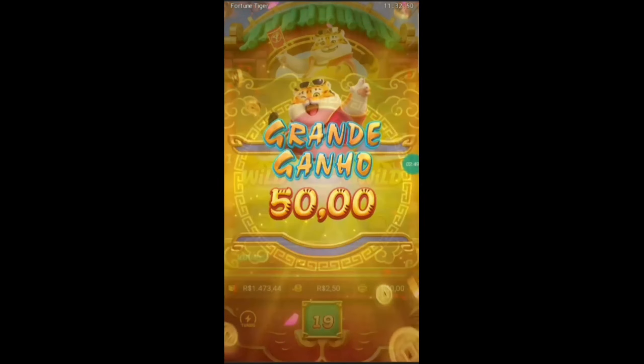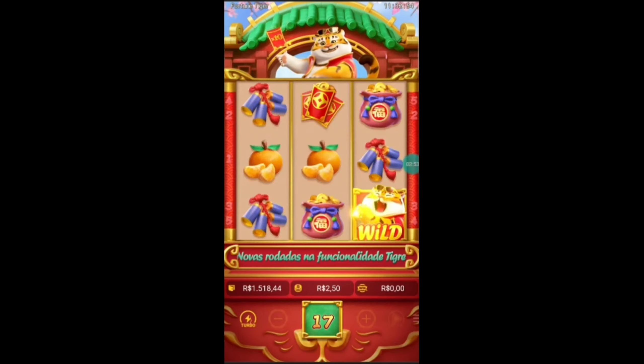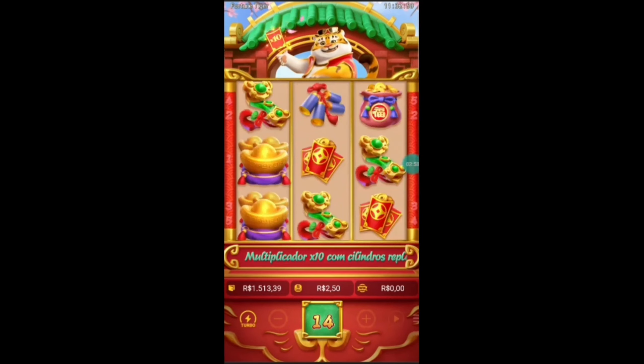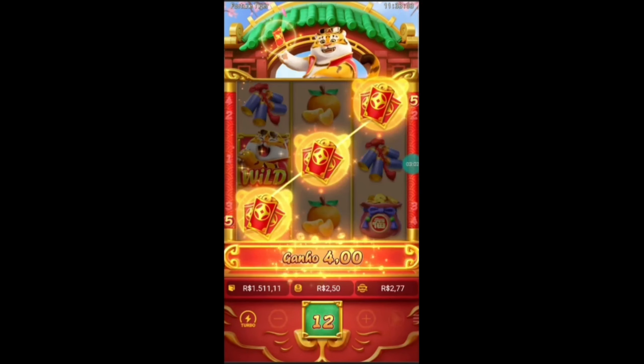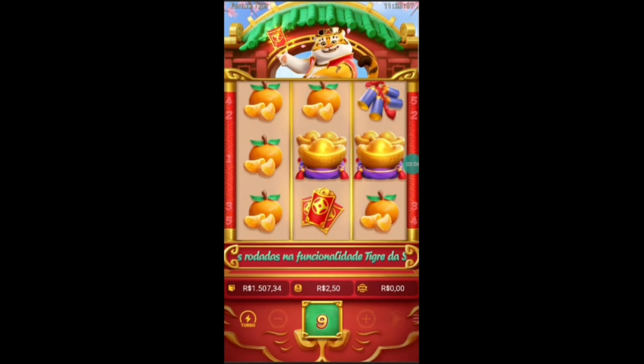Com uma bet mais baixa, olha só pessoal, bateu um grande ganho aí — 50 pila! Boa, já tá ótimo pessoal, já saímos no lucro. Vamos insistir mais nesse slot que me falaram que ele é o melhor que tá pagando no momento, então vamos estar vendo se ele realmente tá pagando bem.